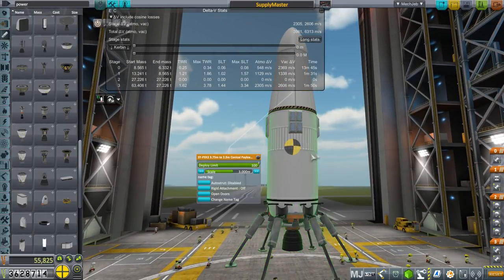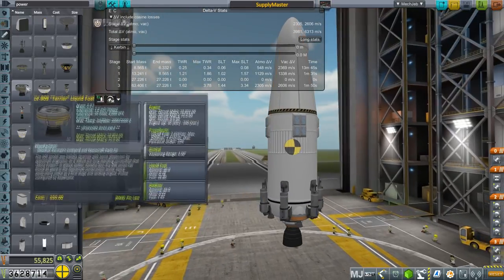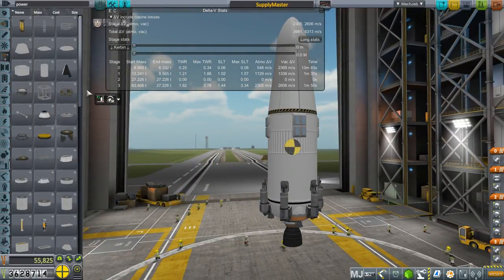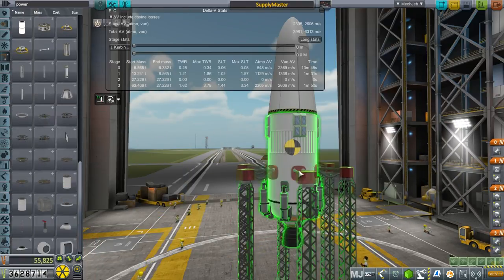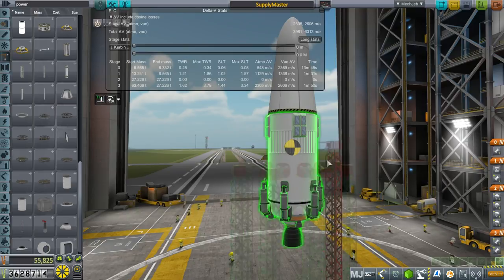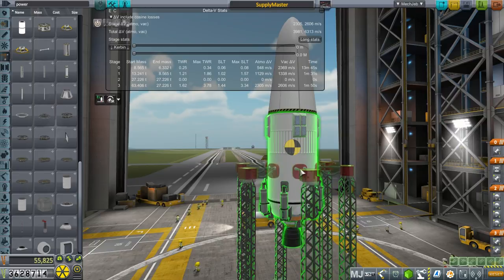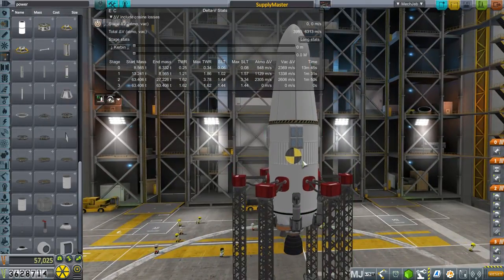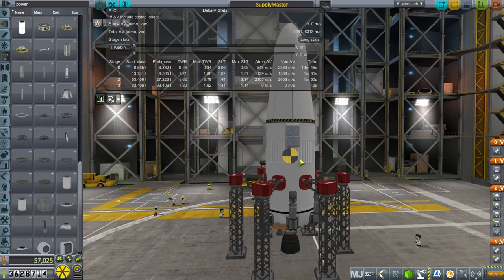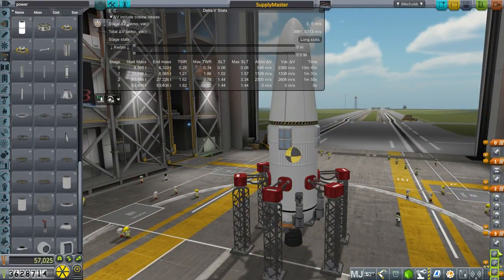We're going to recover this — we'll let Stage Recovery handle it. And we'll pull up those lander legs and add launch clamps. Obviously, having watched some of these videos, you should know that I can never really do the same thing twice. I always come up with something new, and once again we come up with something new to resupply the moon.